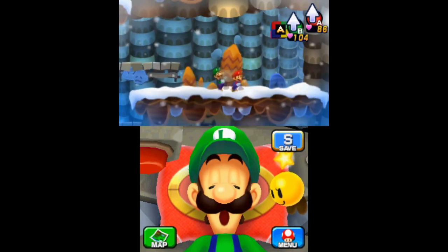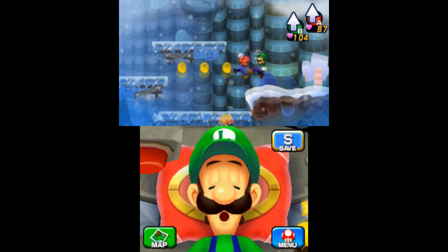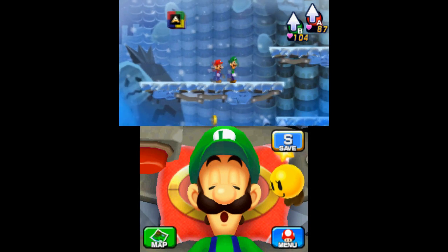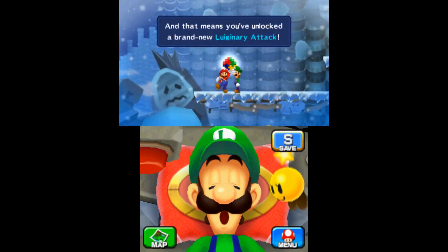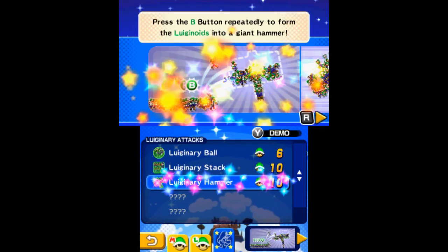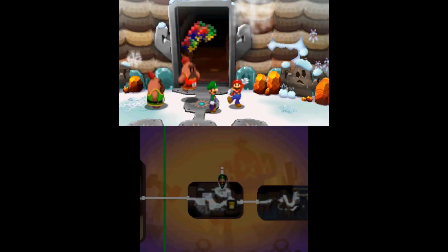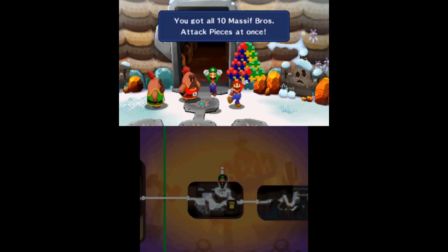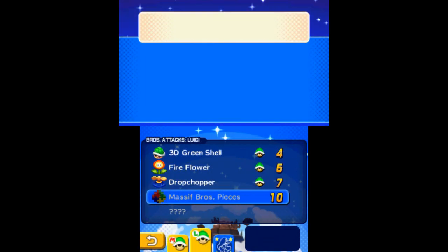In the room to the left of the Luiginary Typhoon tutorial, jump to an alcove to find the ninth piece. Finally, go left to the next room to find the final attack block on the long ice platform. Finding all ten pieces will unlock the Luiginary attack, Luiginary Hammer. On your return trip to Mount Pajamaya, the Massive Brothers will give you all ten attack blocks necessary to unlock Luigi's Sling Sniper Brothers attack after you unlock the door to the treasure room.